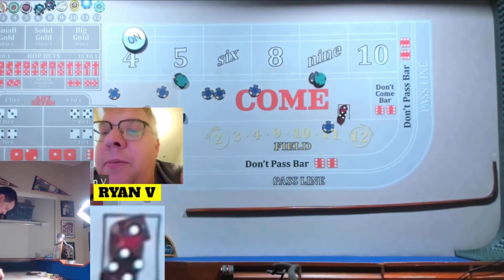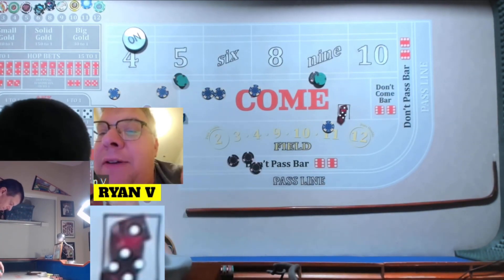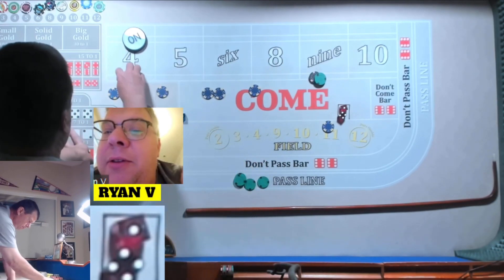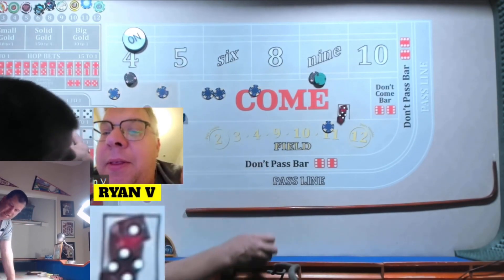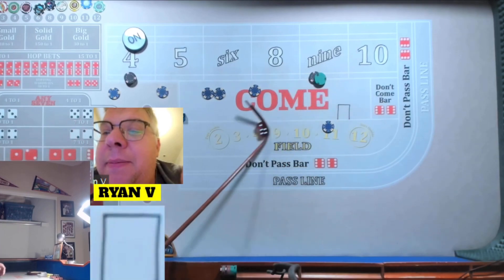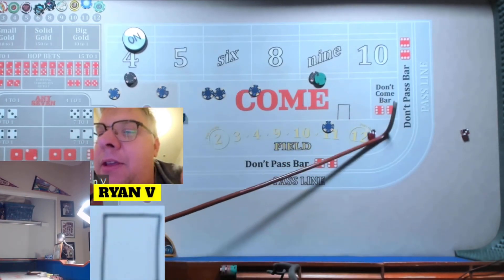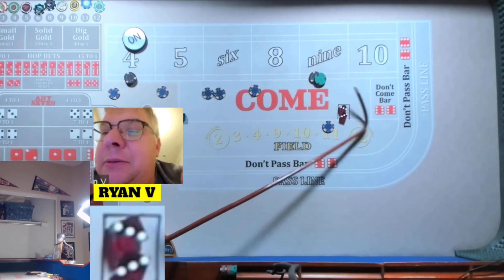We got a 5. We'll make the 4 look like 500 and rack the rest. Down my 5, rack the rest. Come on, 4. We got a hard 6. Good to go.